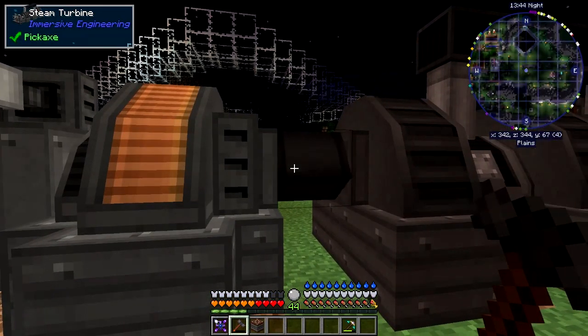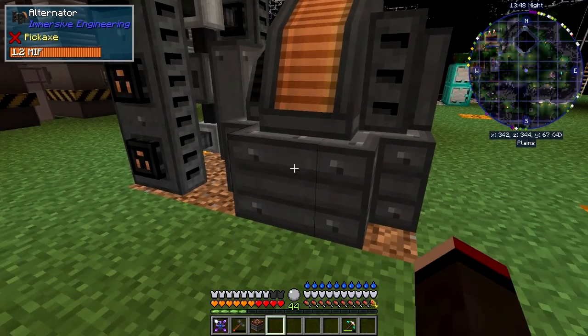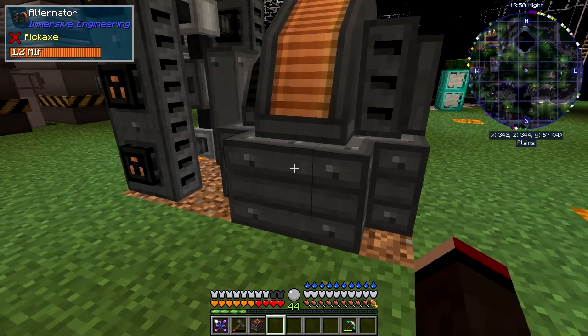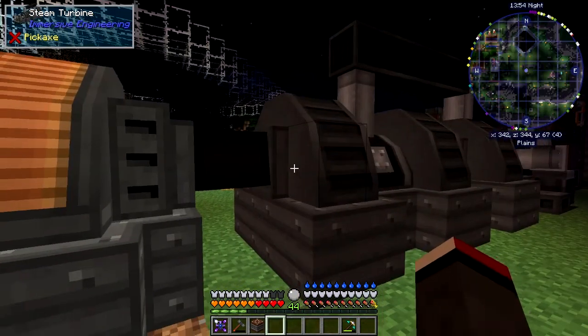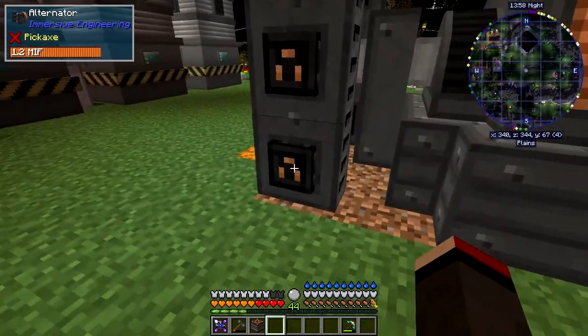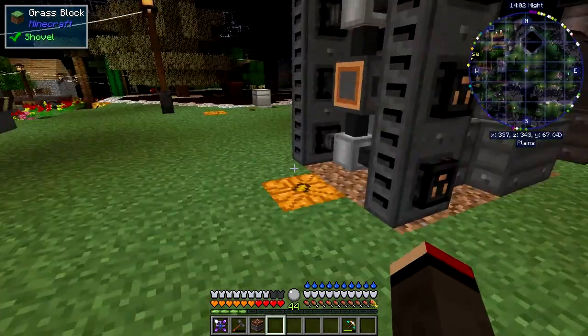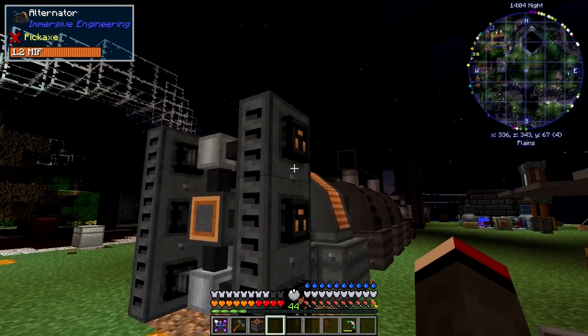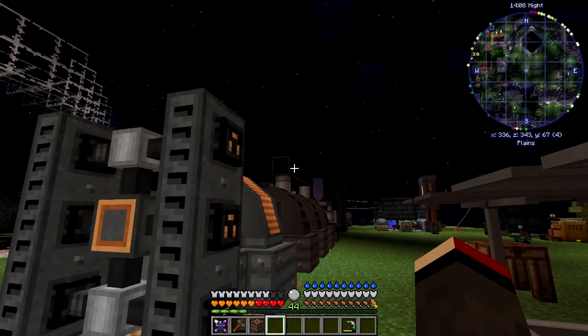It's rotating! The alternator is rotating and it's already producing power — it's actually full already. If you right-click it, you can see it's telling you there's 1.2 million IF stored. There's no GUI on this one either — it just disappears when you scroll. Now we can connect the machines to this, but I'm not going to do that yet because I don't have my Faraday suit with me — it's still at the jungle base.